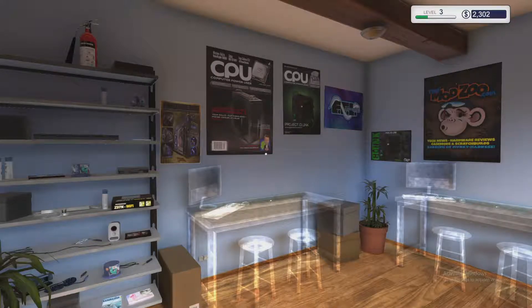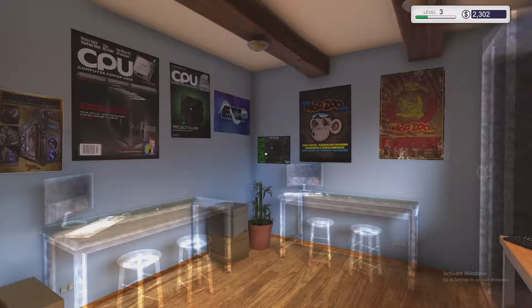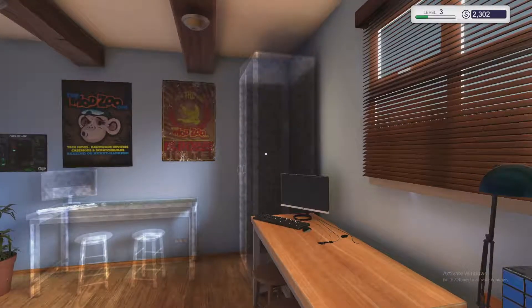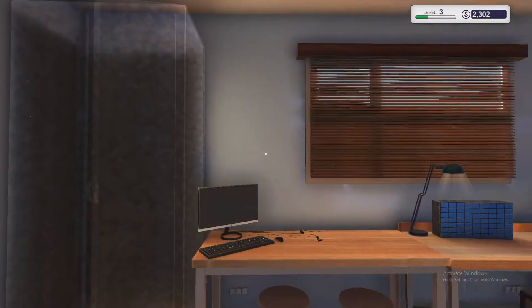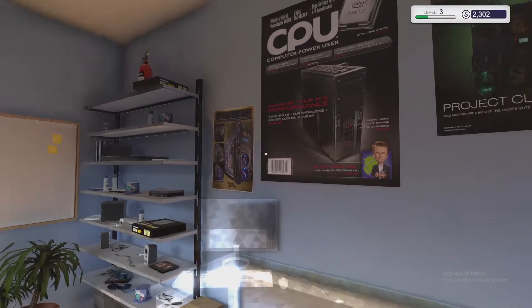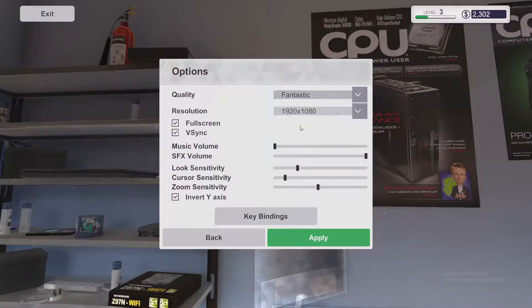We have the Mod Zoo — two posters from the Mod Zoo! They actually have a YouTube channel, which is kind of fun. Over on the far right, these are all grayed out, but there's a chest where you can put systems and stuff like that. You can walk around in here. There's an inverted mouse option — you can change that in the settings down in the lower left; just invert Y.